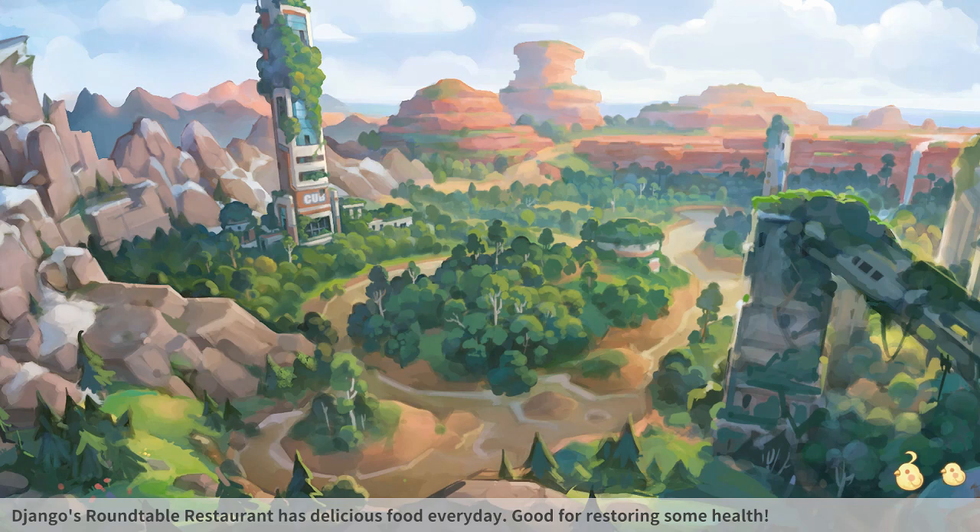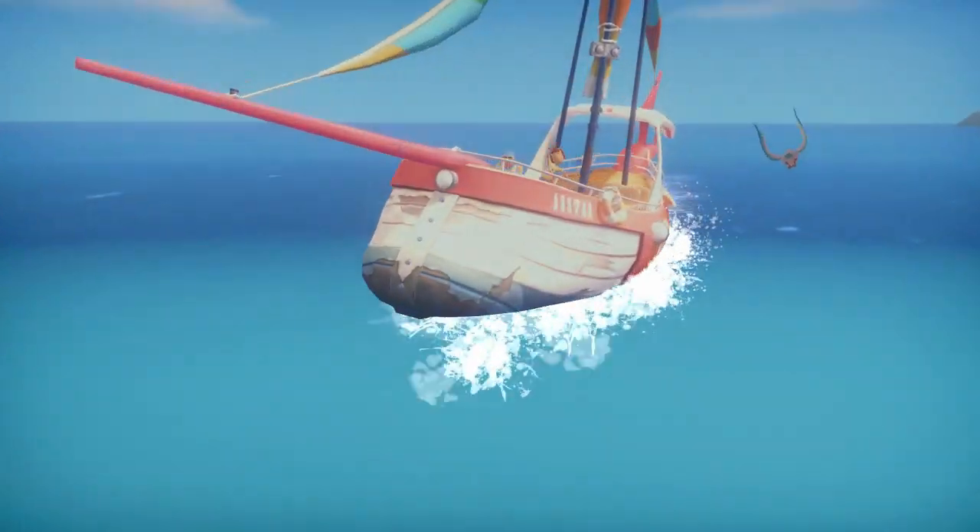It's such a cute art style — I really like the sheets and things as the game loads. So we've got a tip: Django's Round Table Restaurant has delicious food every day, good for restoring some health. If you're short on food you can always go to the restaurant, and it'll probably be a nice social meet-up place for characters in the game.